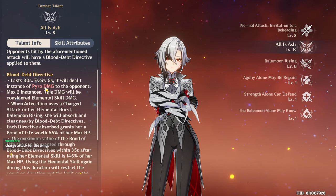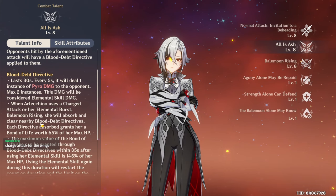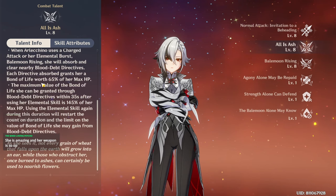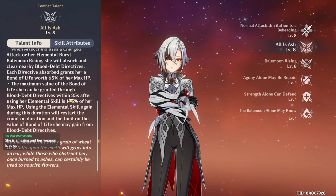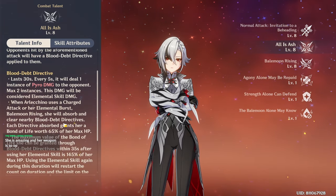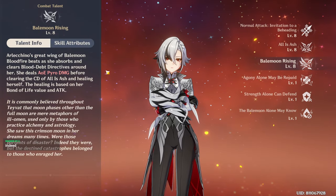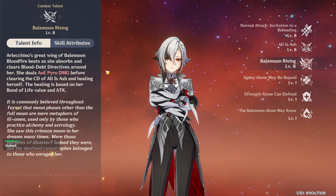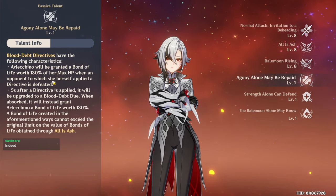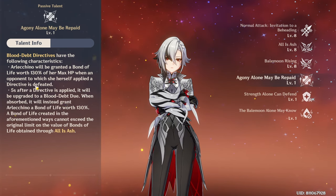Every five seconds it will deal Pyro instances to opponents. When Arlecchino uses a charge attack or elemental burst she will absorb and clear nearby Blood Debt Directives — each directive absorbed grants her Bond of Life worth 65% of her max HP. The maximum value of Bond of Life that can be granted through Blood Debt Directives within 35 seconds after using her elemental skill is 145% of her max HP.